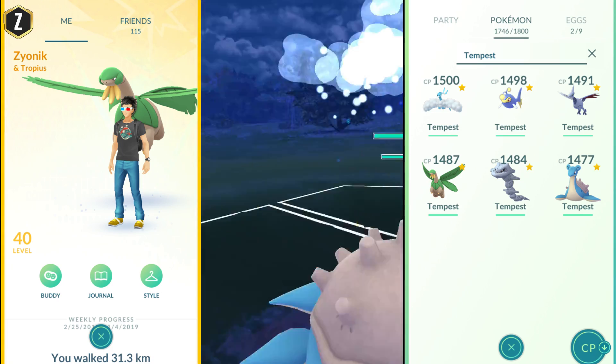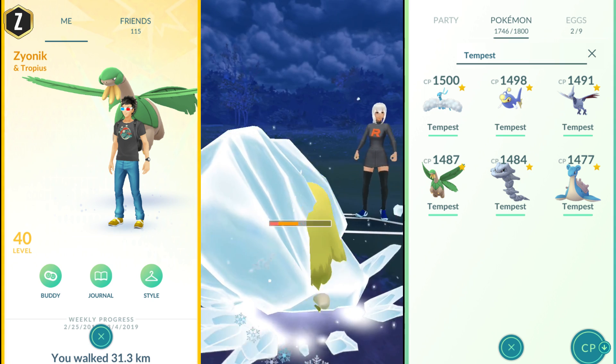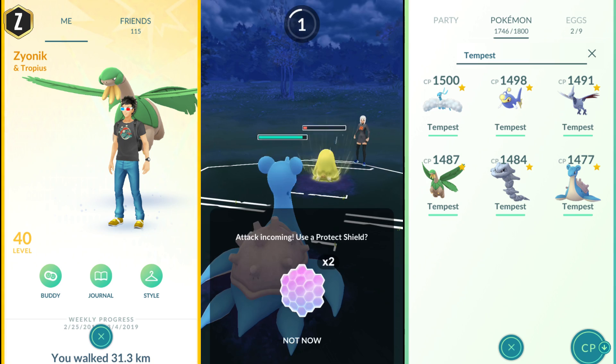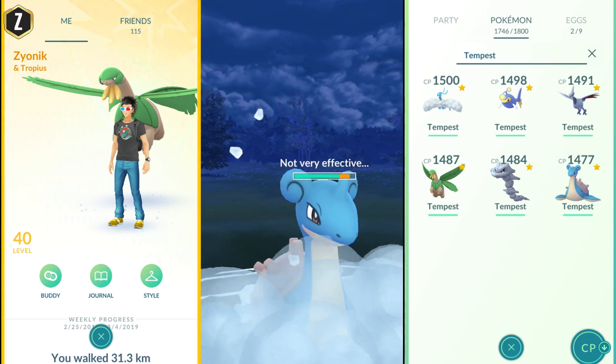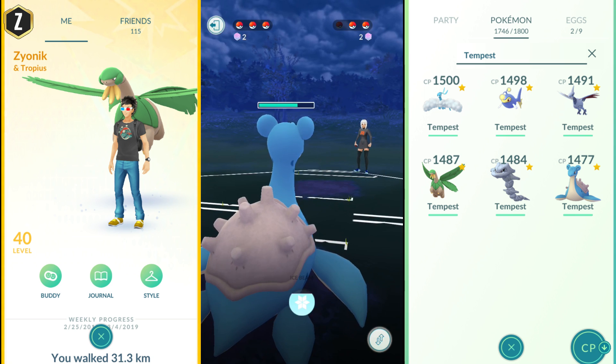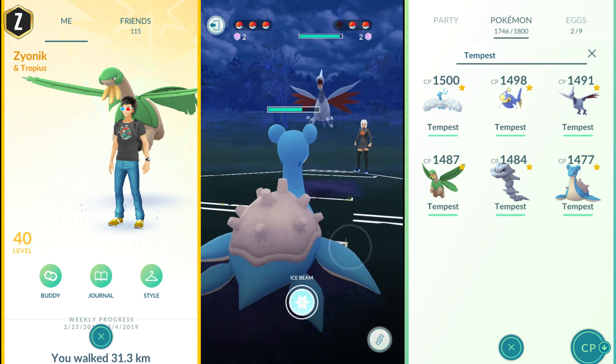Look at how much damage that's doing. Ice Beam is going to do very well in this tournament, especially against Tropius and Altaria. We're not going to block that Avalanche because it's not going to do a lot of damage. Lapras is going to be a great option against other Ice-type Pokemon, especially if you have Water Gun as a fast move. And she brings in Skarmory.